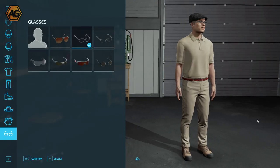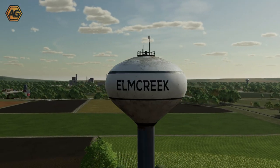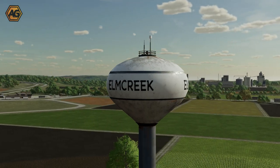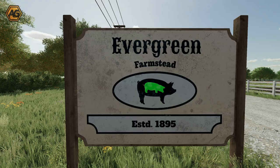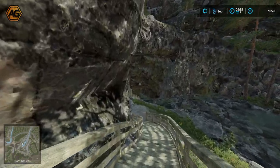Alright, let's get our treasure hunting outfit on and let's get going. So today we're starting out on Elm Creek. In total there are 100 collectibles to find, split up into 10 different objects: a tractor, a plough, cedar, water trailer, harvester, trailer, pig, sheep, cow, and horse. Each one available in 10 different colors.